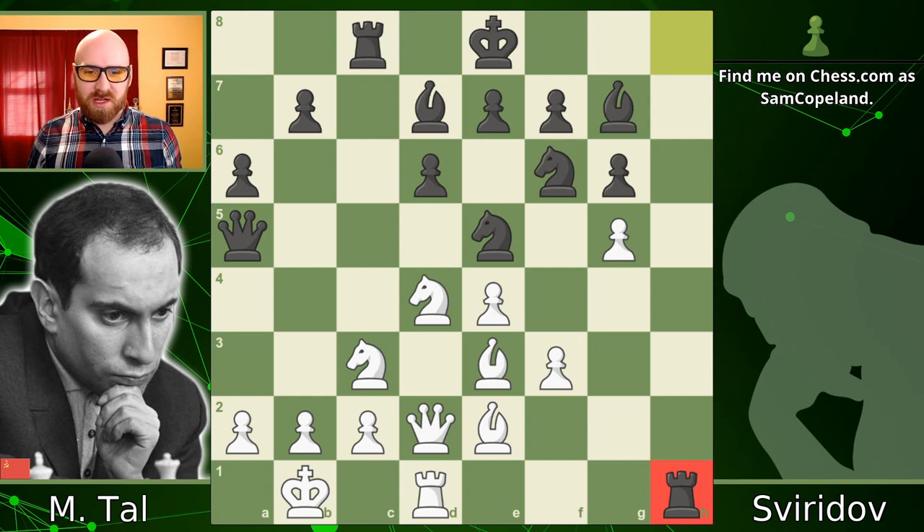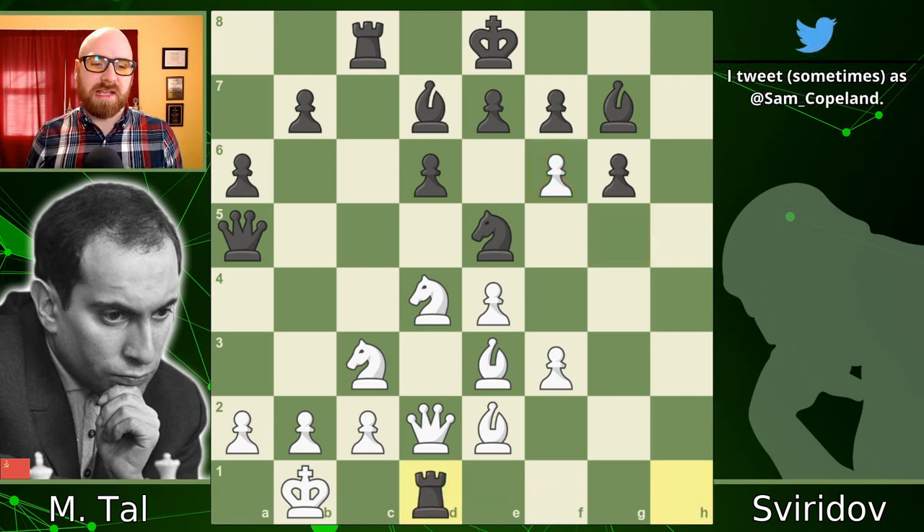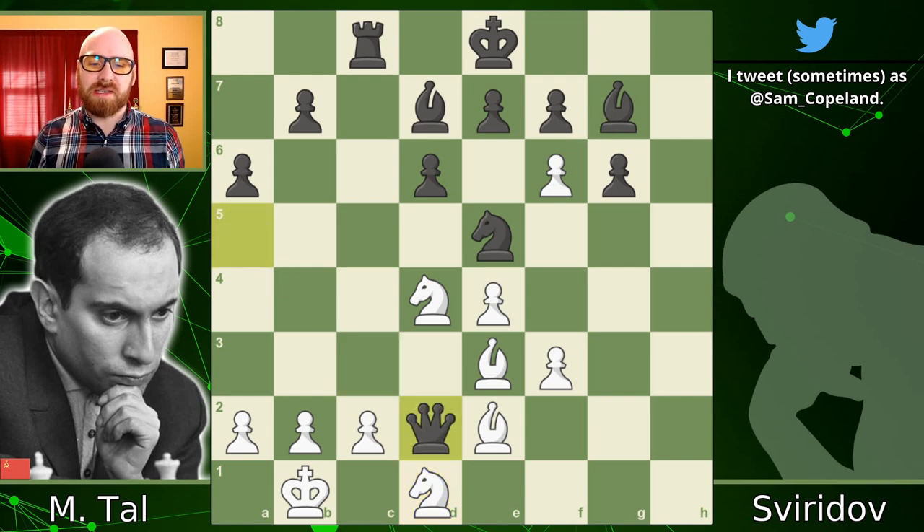The problem is that after rook takes h1, Tal had prepared a great combination. Instead of capturing on h1, he captures on f6, leaving the rook hanging on h1 but allowing black to capture on d1 with check. If black captures on f6 instead, white simply picks up the free rook on h1 and has won a piece. So black is forced to continue and captures another rook with rook takes d1. Then comes the brilliant move: knight takes d1, which opens up an attack on the black queen. The queen is undefended, so the only sensible move is queen takes d2.